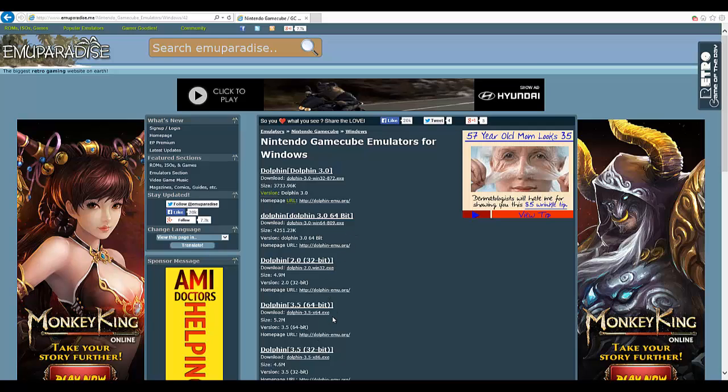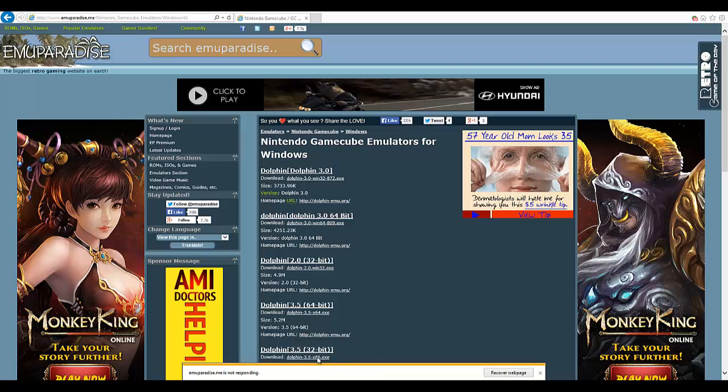Try to get the latest version, which is 3.5. Once you click in there, there's a download link right here. You just click on that and it'll give you an installer so you can install Dolphin.